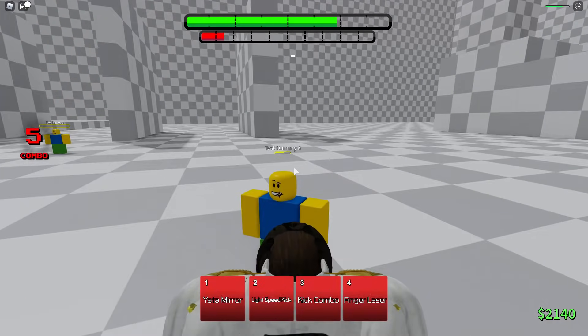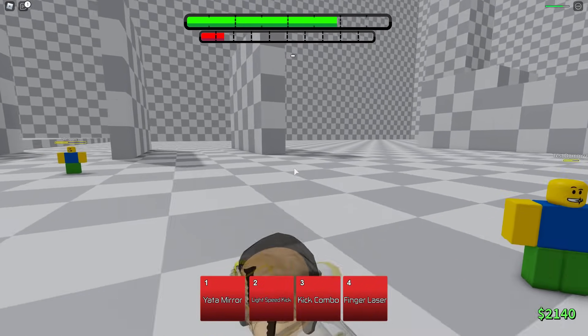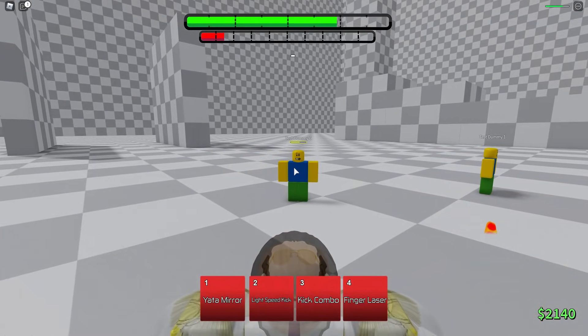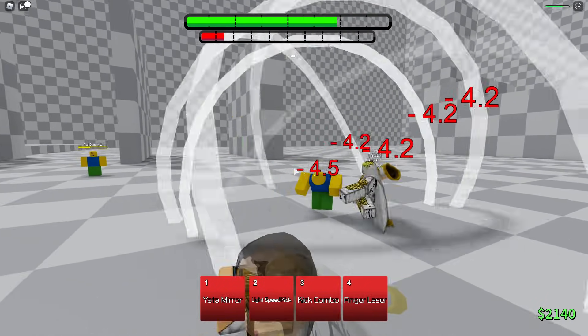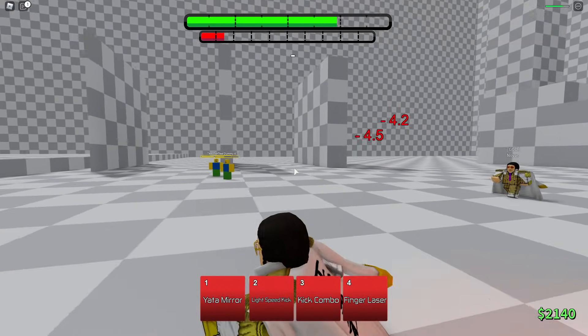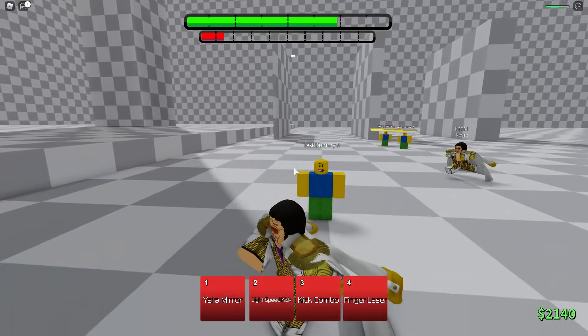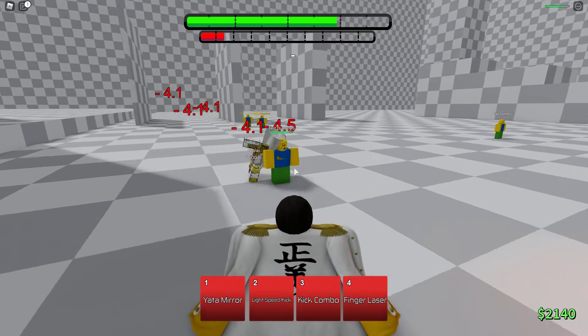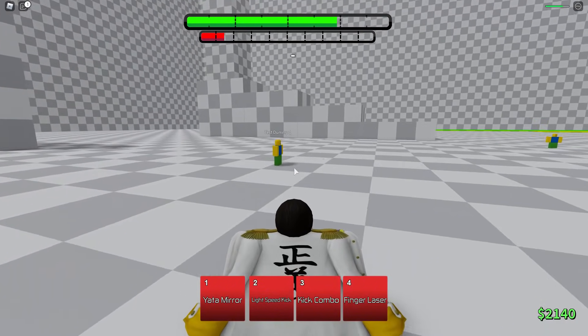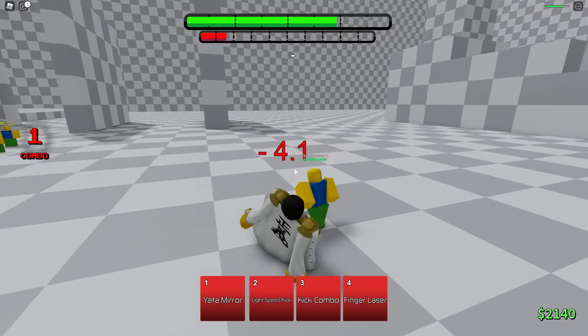The only reason it's 4.2 is because it's not full HP. At 75% HP it does 4.2, but once you get below 20% it goes back to 4.1. He also has kicking M1s - they're good ones. It's kicks, no hands. It's kind of like Sanji.